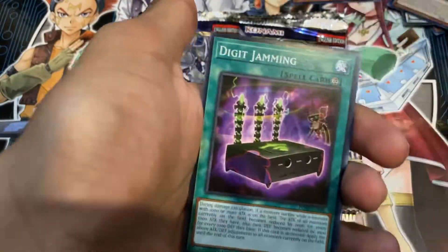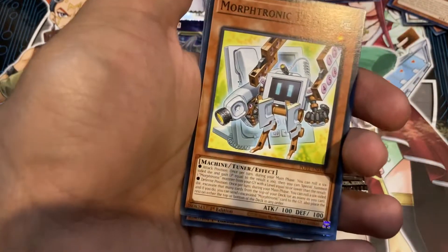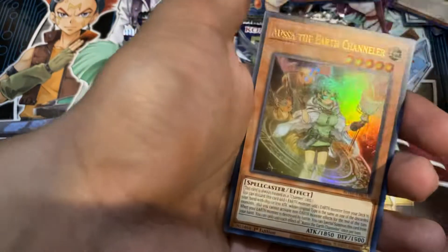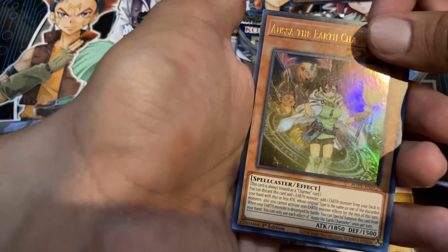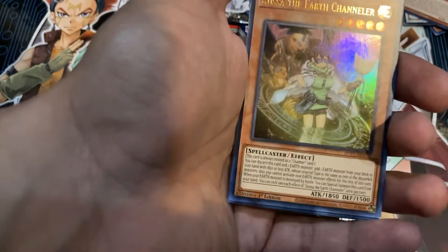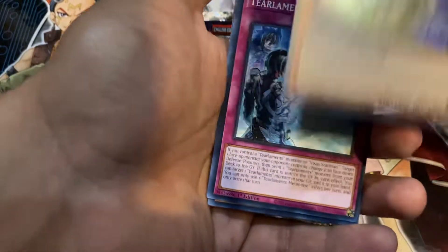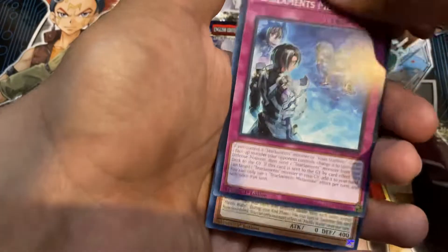Gadget Gamer, Digit Jamming, Morphotronic Telfon, Scar of the Vendred, Asura the Earth Channeler — nice, I was thinking about actually using this in my Vernisilf deck, it might actually be useful. It'll save me some money.